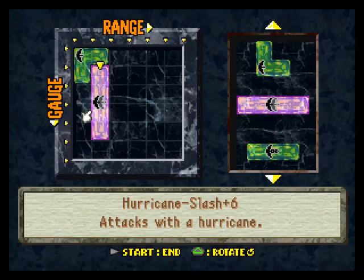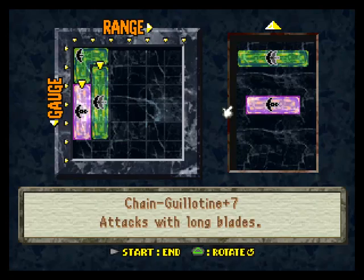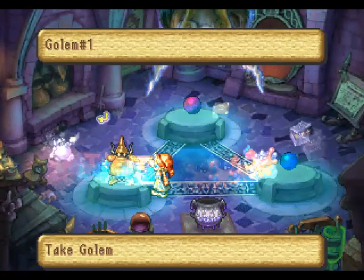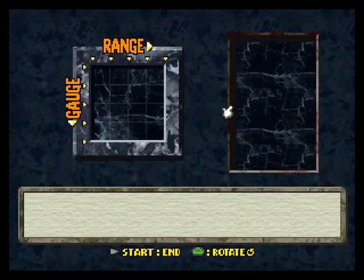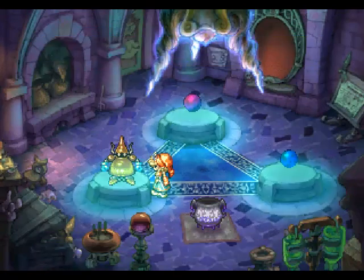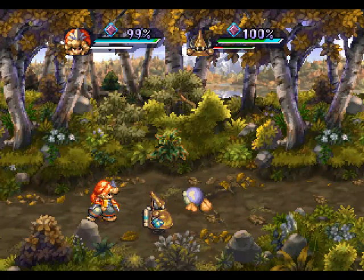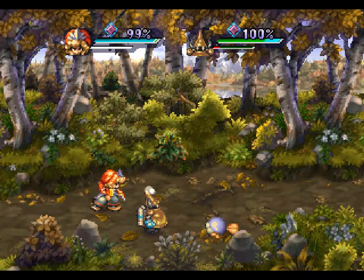Your golem's attack type determines which type of green logic blocks you can equip to its logic grid, but I'll get into that later. The armor you choose to build your golem from also determines the size of its logic grid and its malfunction rate. Building a golem from only one piece of armor will give you a 4x4 size grid, two pieces of armor gives you a 5x5 grid, and three pieces gives you a 6x6 grid. Now, the more armor you use to build your golem, the higher its malfunction rate will be, which means your golem will be more likely to get a little confusion cloud over its head and do nothing when it should have attacked.